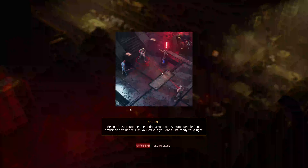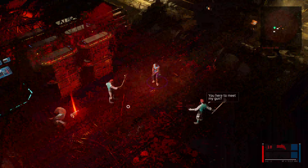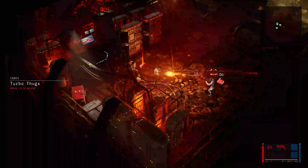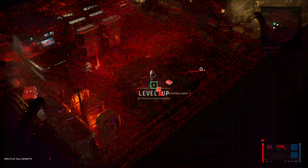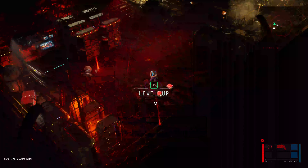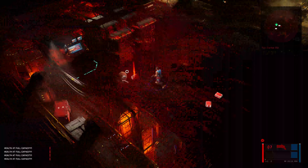Neutrals — be cautious around people in dangerous areas. Some people don't attack on sight and will let you leave if you don't start a fight. Okay, I wasn't even starting a fight! Well, that's on those guys I'm afraid.